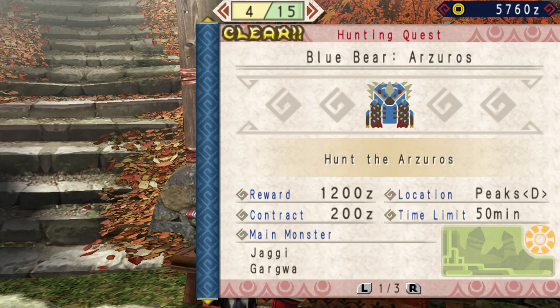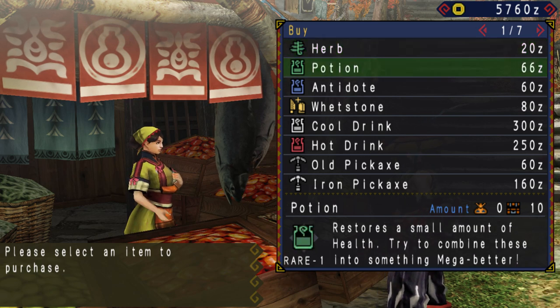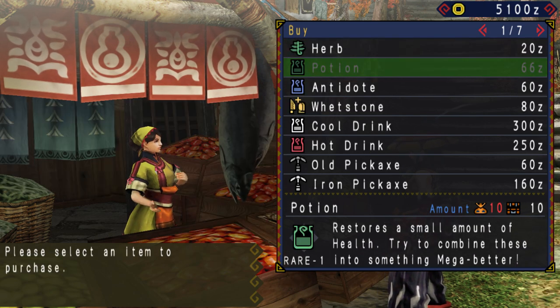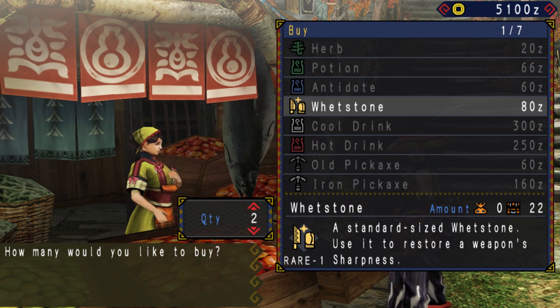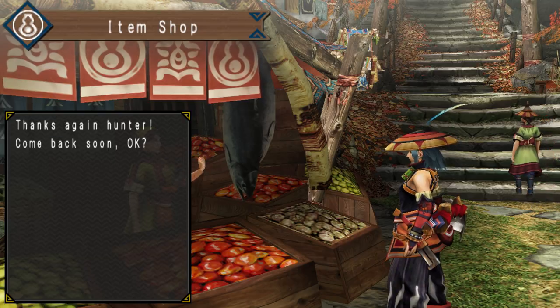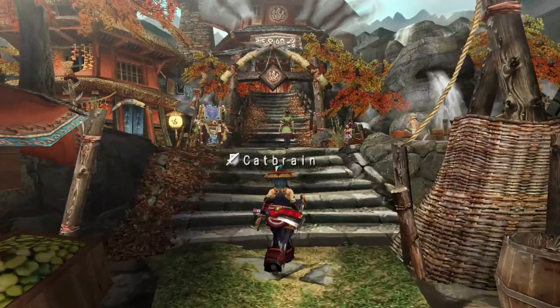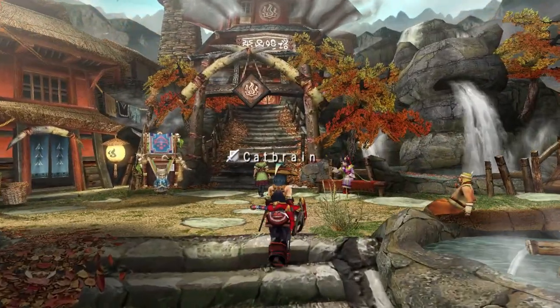Feel free to bring extra traps and tranqs if you'd like, or use the trap to give yourself an opening as opposed to just for capturing — it can be particularly helpful in a multiplayer setting. Attempting to capture the monster is optional. There are some quests that require you to capture a monster and will fail if you kill it, but if the quest says 'Hunting Quest' at the top, you have the option to either slay or capture. Finally, go to the store and buy some potions and whetstones. I'd recommend a full stack of 10 potions and a half stack of 10 whetstones.